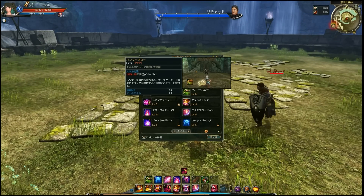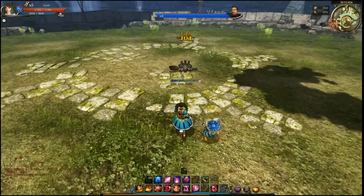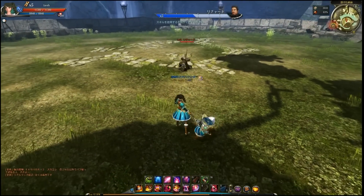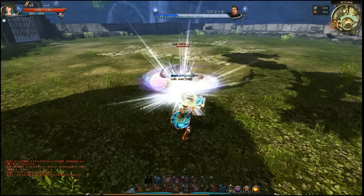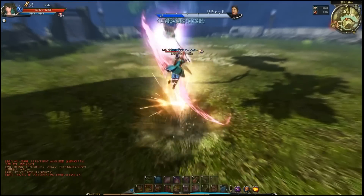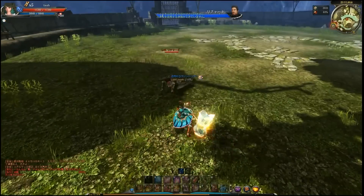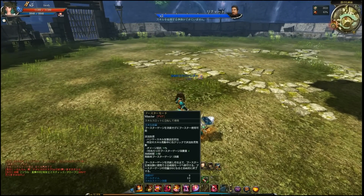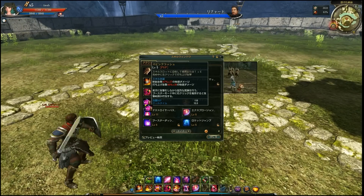Moving on to one of the two projectiles this class has. On impact it does two hits — always two hits, back and forth. The full animation except for the last part grants you super armor frames, but it's quite slow and it picks enemies up from the ground. If you use the booster skill or get more attack and movement speed, you should be able to combo it.